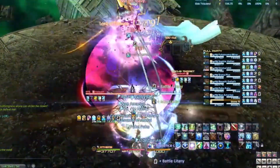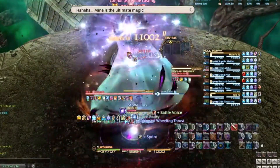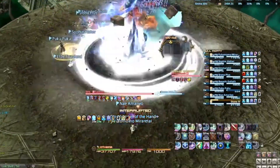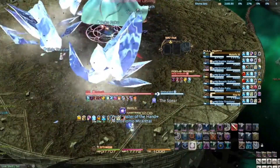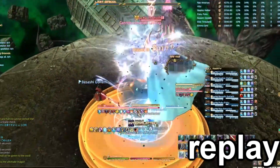To start off the fight, we will have the DPS and healer stack on the rear of the boss to bait out the dual cast Blizzard 3 AOEs. After you dodge the first Blizzard 3, you will need to move again to dodge the second one. The original stacking point should be safe for the second dodge if everyone does the first one correctly.